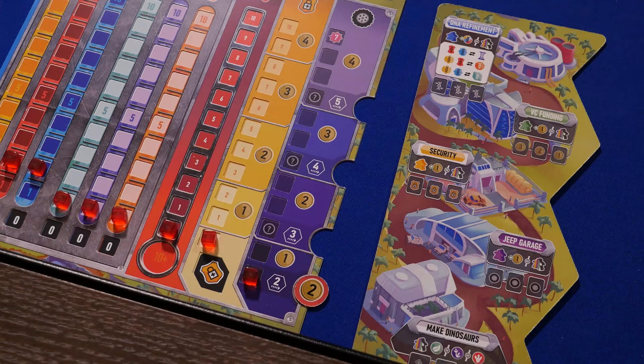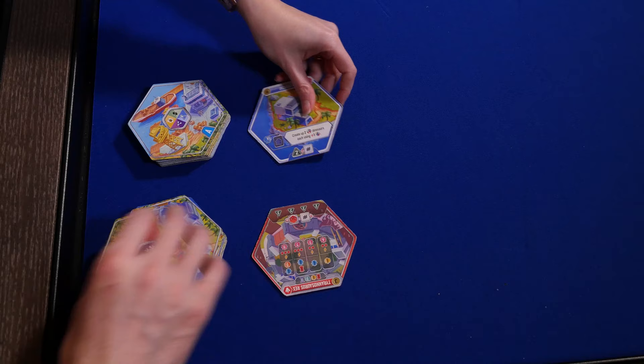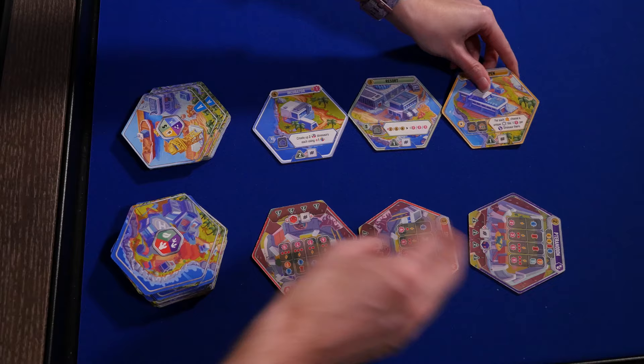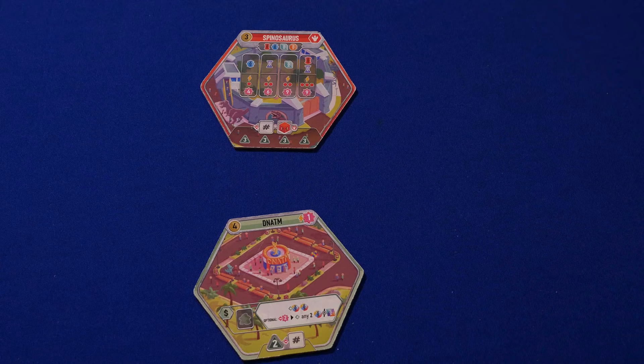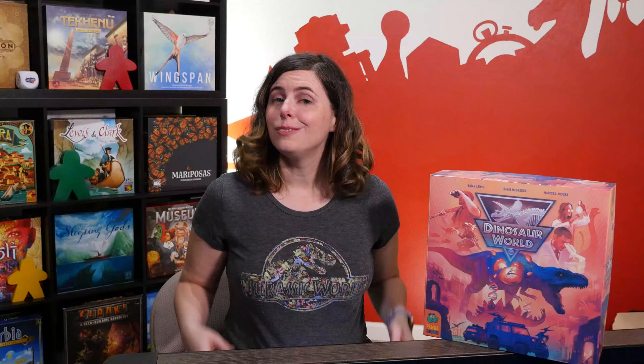Each player also takes a park board, places a welcome center in the middle slot, and places their jeeple on that tile. Each player will also draft a dino paddock tile and a special building tile. Draw and place face up a number of dino paddock tiles and special building A tiles equal to the number of players plus one. In turn order, players choose one tile — either a paddock or a building — then in reverse order, players choose the opposite type. Remaining tiles go on top of the correct draw stack. For beginning players, you can use predetermined start tiles listed in the rulebook. Give players starting coins based on turn order: eight coins for first, nine for second, ten for third, and eleven for fourth.